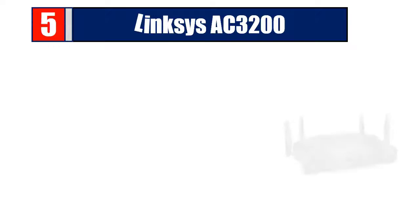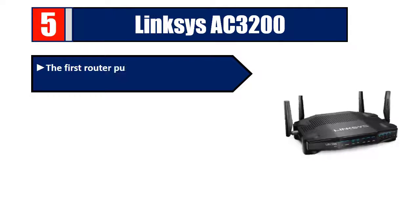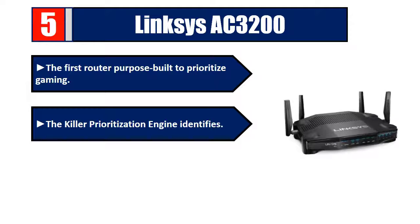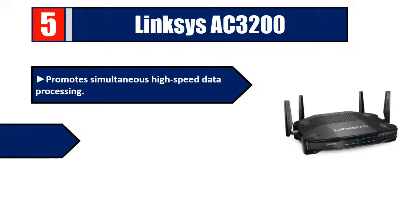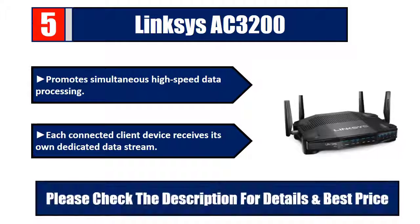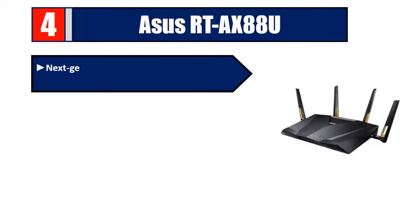Number five: Linksys AC3200 — the first router purpose-built to prioritize gaming. The Killer prioritization engine identifies and synchronizes with Killer-enabled PCs from brands such as Alienware, promoting simultaneous high-speed data processing. Each connected client device receives its own dedicated data stream. Please check the description for details and best price.